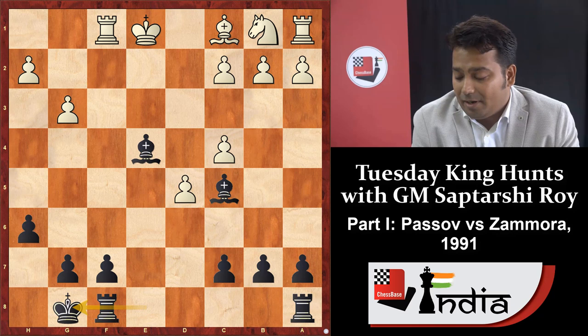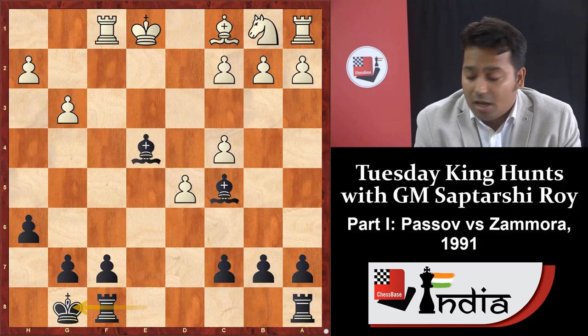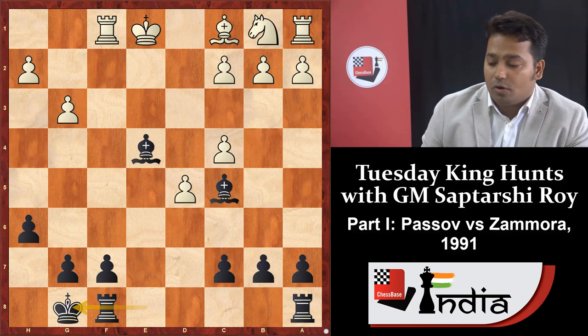If white tries to develop his pieces, black can immediately react with bishop into c2, then rook e8, rook d8, and c6 will come. Overall black is clearly better, and I like this position. I hope you all understand and can handle such a position after seeing this game.